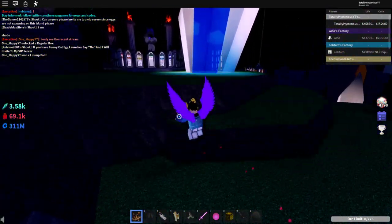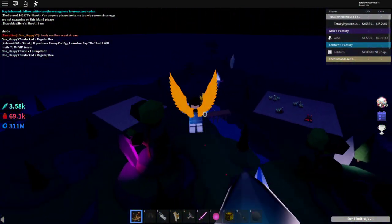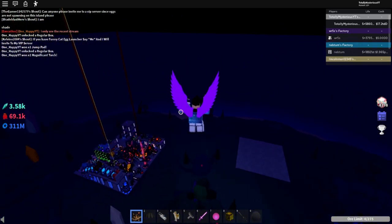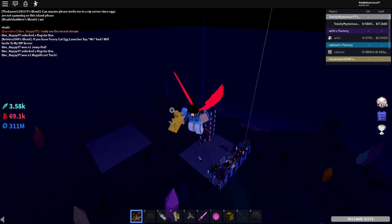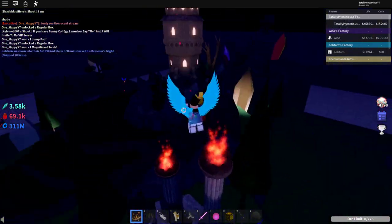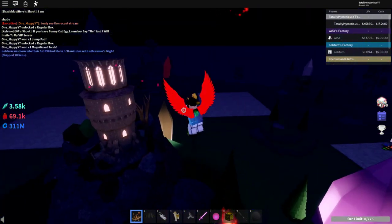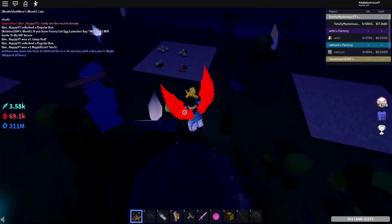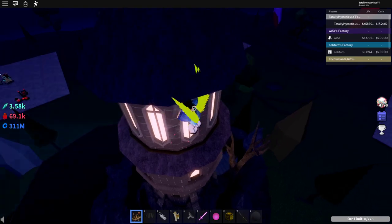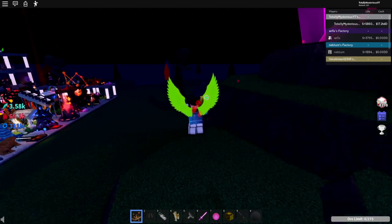If you want to get the yield egg, which is only obtainable through certain people, I'll be giving one out all day — literally for hours. You can DM me on Discord or join the two Discord servers in the description. The main server will be used for helping people long-term, while the Easter egg help server will only be around for about a week before I delete it, so join both and get as much help as you can.